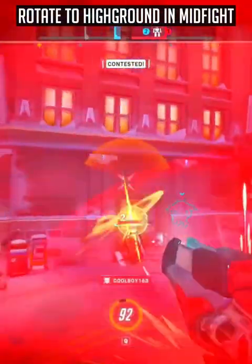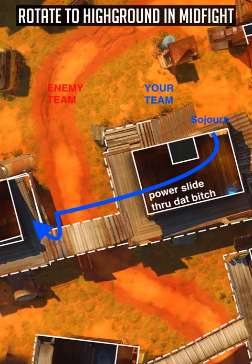With your vertical slide, look to rotate to high ground positions in the midfight. For example, on Junktown First Point Defense, you can slide through the run with the Mega to then jump up onto the high ground, getting a nice angle behind the enemy team.